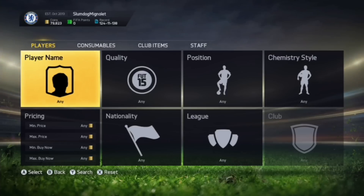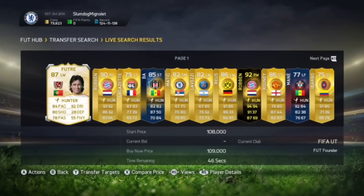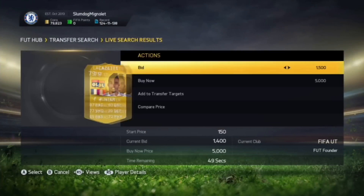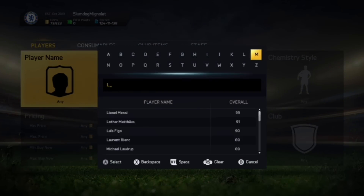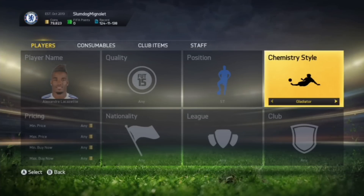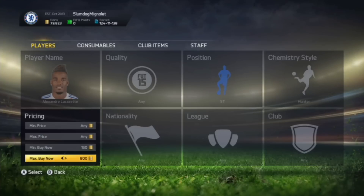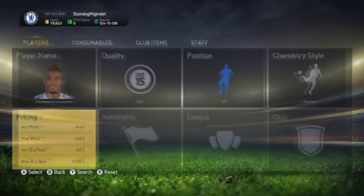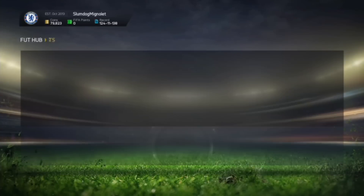The first method I'm going to show you is the Hunter method. This method is one of the best ones - all you need to do is type in 'hunter' in the transfer market. We see a Lacazette for 1,400 coins. I go and check his cheapest buy now. We leave the other version and go to his Hunter card, and on the first page we already see a deal - it was about 3,700 coins for his cheapest buy now.